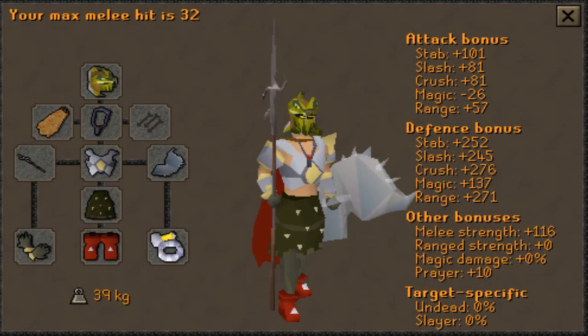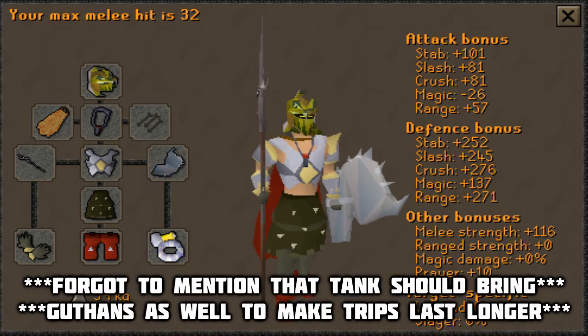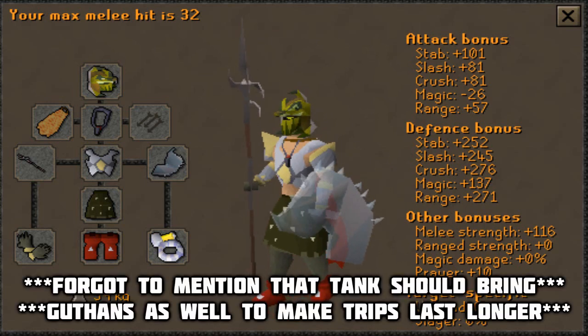Now there are two setups that we are going to go over. The first setup is for tanking the boss, while the second is for getting the most damage on the boss.